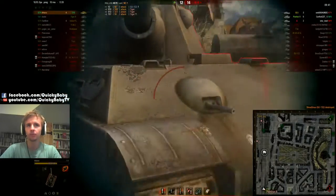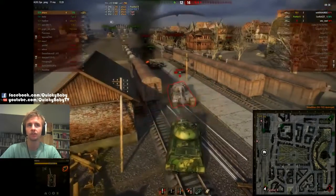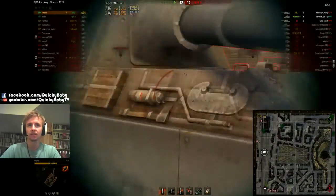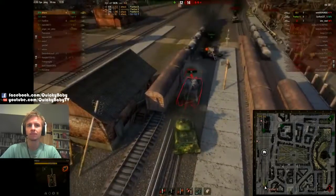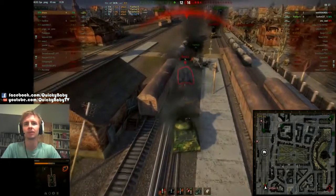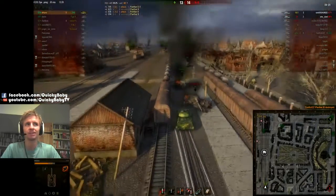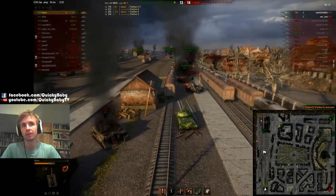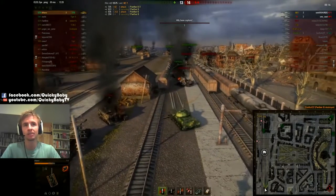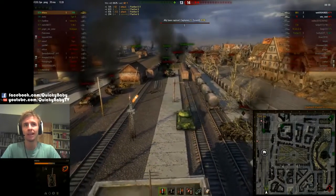The Panther comes around the corner and puts a good shot into him. Kehers is not letting him escape, and that Panther 2 is in a lot of trouble now, bouncing another shell off him. Kehers is playing it perfectly here, stopping the Panther 2 from escaping and just bullying him. Taking out their best player and denying him the top gun. Great work there — perfect play in the 110, bullying that medium tank, taking him out quickly. As we can see, the enemy are now already in the cap circle.